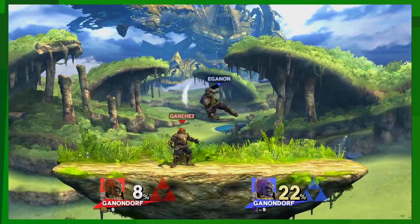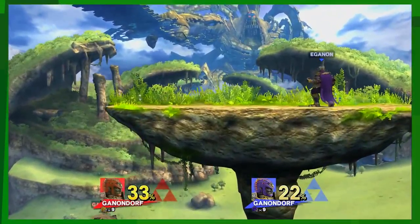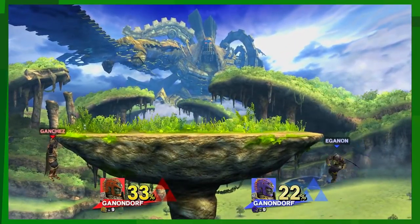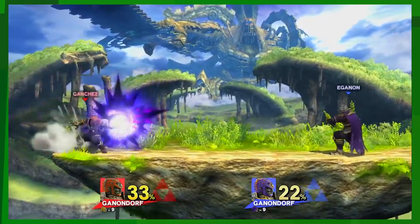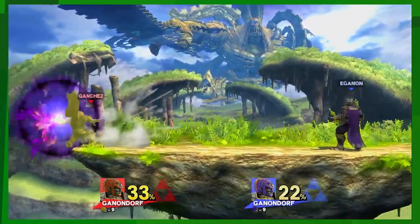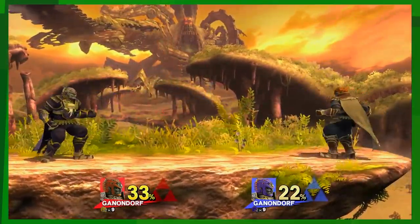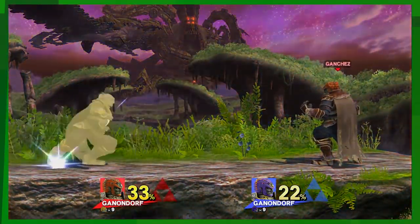His up B works a little differently now — it does all that extra damage. You can recover from really deep. He's got a lot more survivability. And the Warlock Punch comes out a little bit faster and it just erases people.